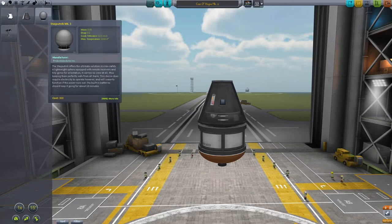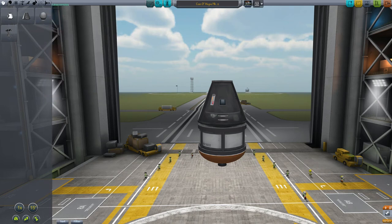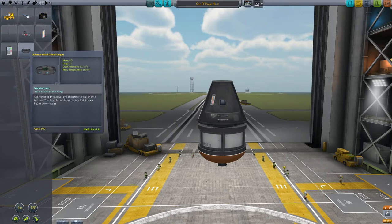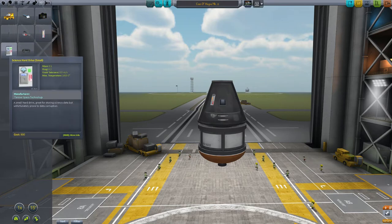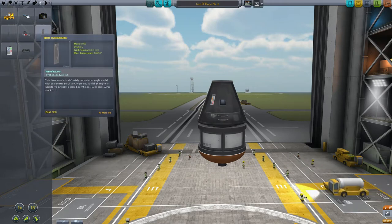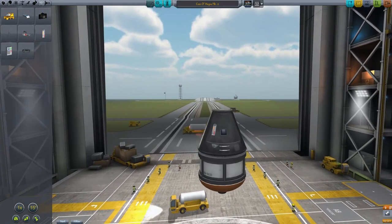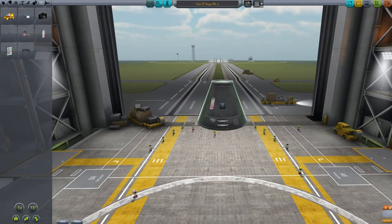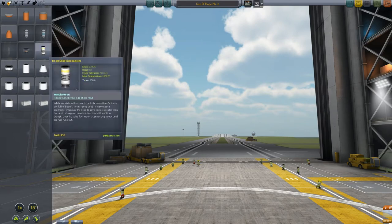We got the Stay Putnik Mark I, a basic probe body, so we can send unmanned missions now. We unlocked some antennas because, of course, we have Remote Tech 2 installed as well. And we still only have basically one science experiment. But we are going to go ahead and make a probe and see how much science we can get out of that one experiment.